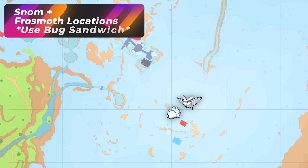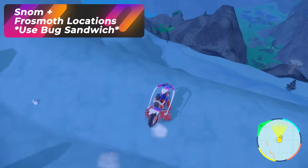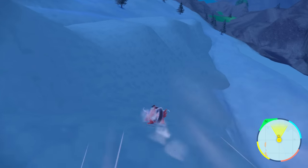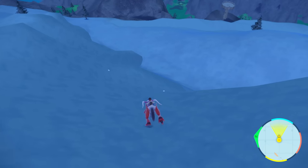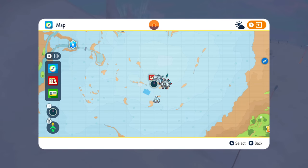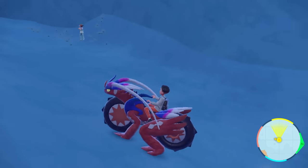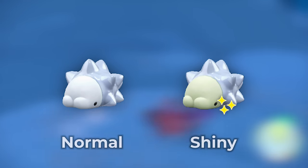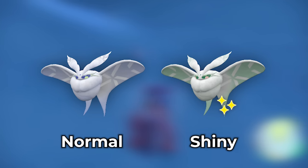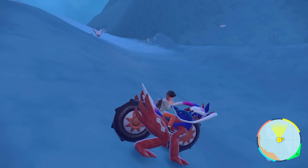In our bug video, we talked about Snom and Frosmoth. If you want to hunt those two, I suggest popping the bug sandwich so you don't have to deal with the other ice Pokémon. Because it's a bug-ice Pokémon, it's going to separate it out. Head over to this location and just climb up and down this hill area. You're going to see a bunch of Snoms on the ground, and their shinies are listed on screen. This helps you isolate those hunts from all the others.